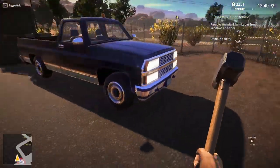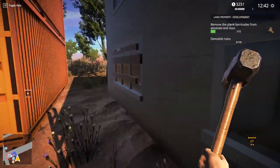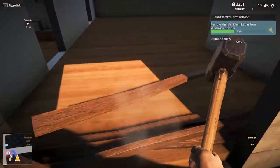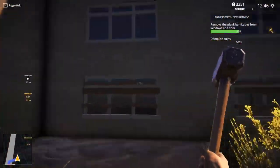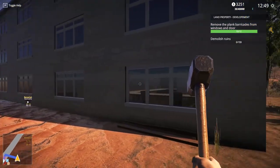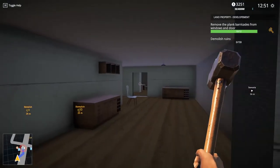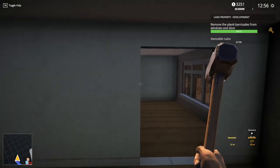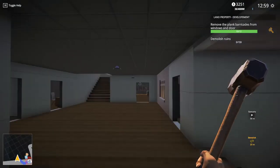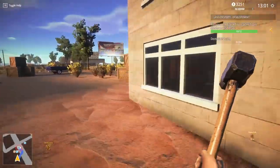Look at this thing! Alright, we gotta remove the planks from the windows and doors and demolish everything. Be careful with the windows - don't hit them too hard. We gotta hire a secretary - her name's gonna be Louisa Ramirez, and her son's name is Rodrigo Ramirez. Look at the size of this building - this would cost way more than ten thousand dollars! This is like a legit place.